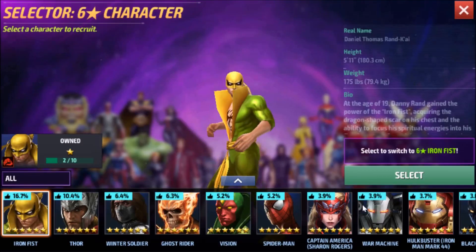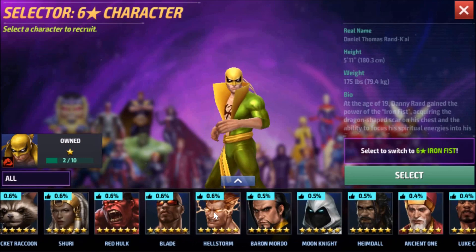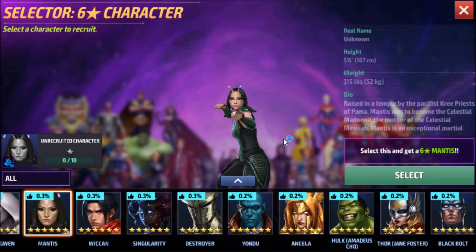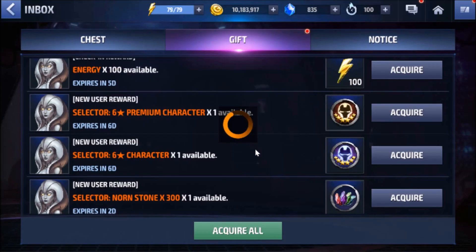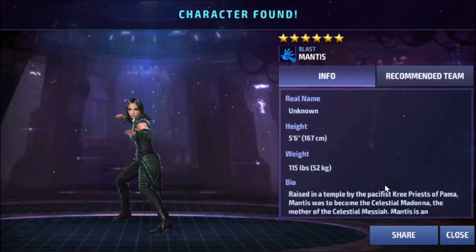Again, thank you Starlight for being our first subscriber. As promised, I'll be claiming Mantis — where are you, girl? There she is! Thank you for your suggestion, Starlight. Robbie Reyes might be our next six-star character on the next selector, and of course we'll be grinding for Sharon Carter. Welcome to the family, Mantis!